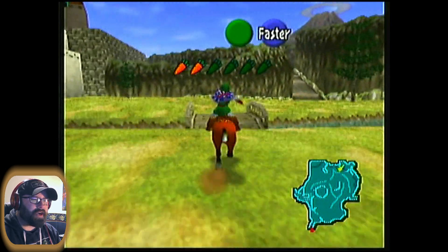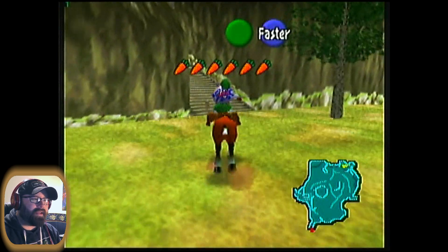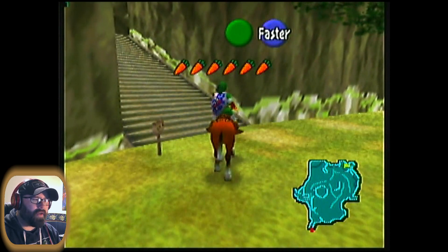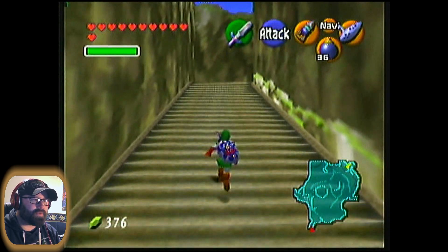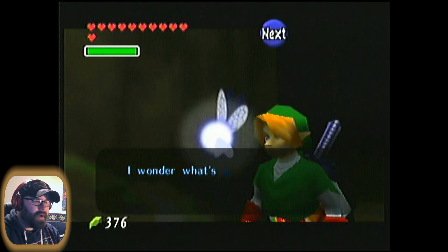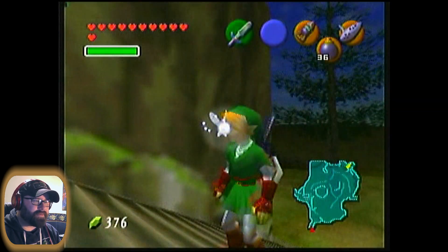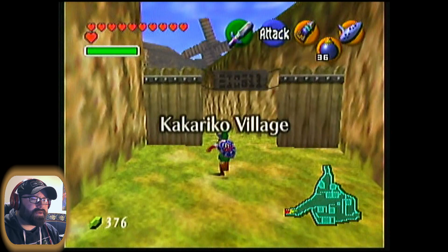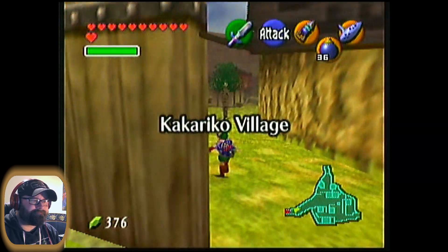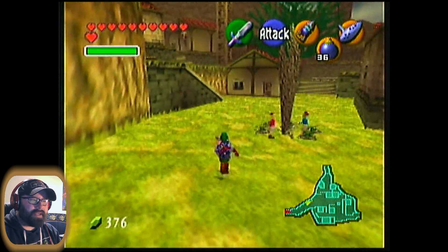We want to just check out how things have changed in that area. I say it's along the way because Goron City has a portal that goes straight to the Lost Woods. Navi is wondering what's going on in the forest and is worried about Saria — that's our prompt. So let's go this way through Kakariko Village and up Death Mountain Trail.